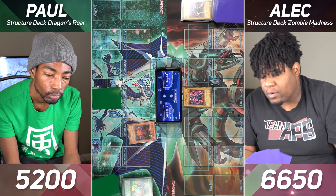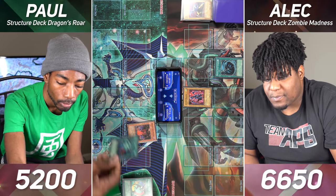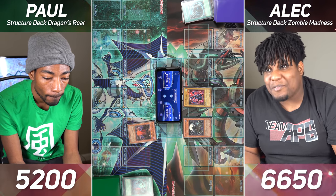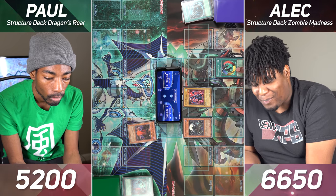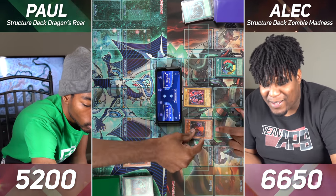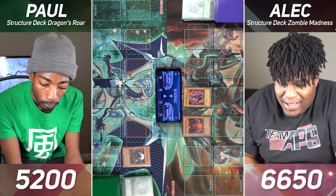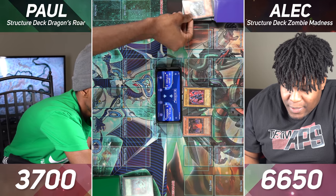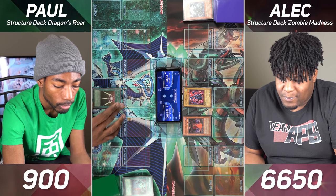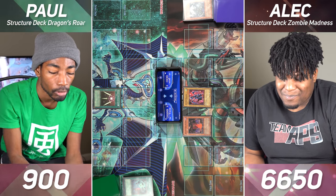Draw for turn. I will go ahead and activate my Mystical Space Typhoon targeting your face down. You hit my Heavy Storm. I'll summon my Soul Absorbing Bone Tower and I'll activate my Creature Swap — so I'll be letting you have this Bone Tower and I'll be taking back my monster. Now I'll enter battle. Luster Dragon will attack my Soul Absorbing Bone Tower, and then Despair from the Dark will attack with 2800. I draw my Swords of Revealing Light, which prevents you from attacking for 3 turns. I'll pass turn.